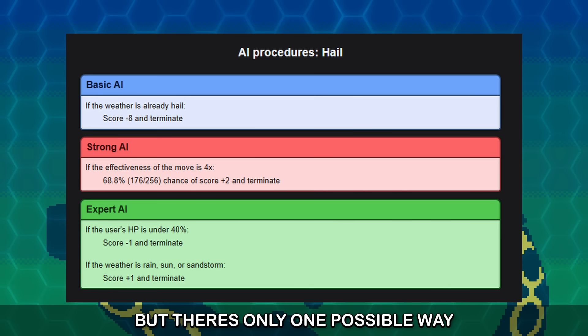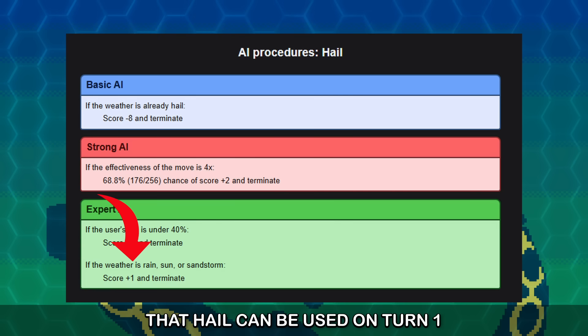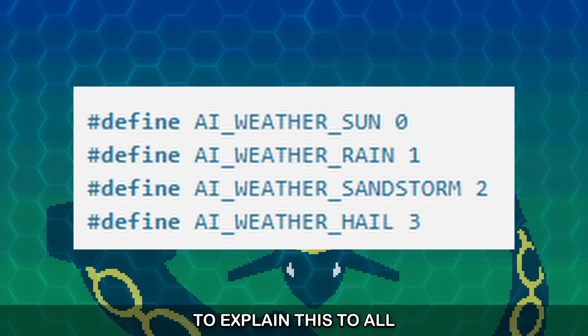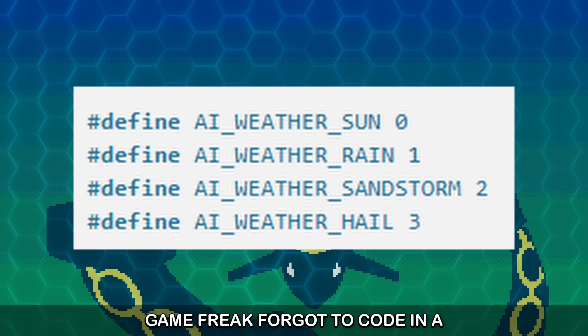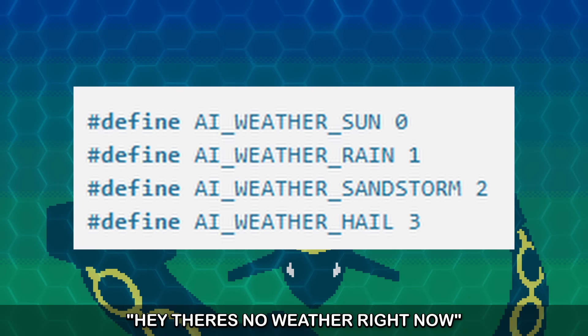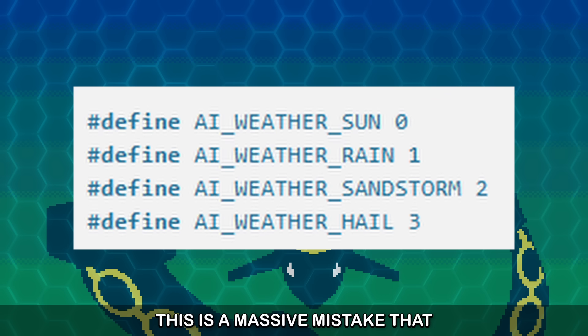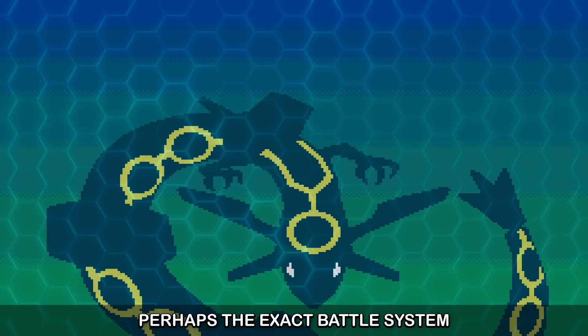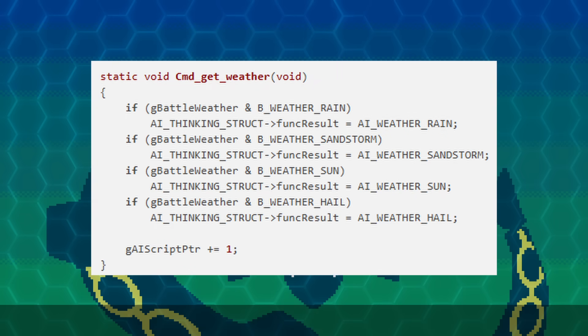There's only one possible way that Hail can be used on turn 1 instead of Protect: Hail is getting a score of plus 1. So I checked the Weather AI definition file. Game Freak forgot to code in a definition for no weather. The game's code is just numbers, and there's no number that tells the AI that there's no weather right now. This is a massive mistake that should have been caught. And looking at the exact battle system function — there is no case at all for no weather. It just does nothing.